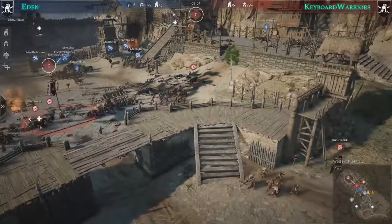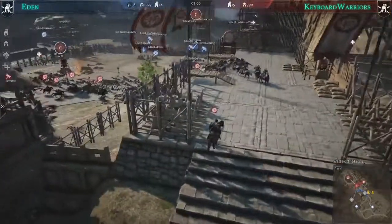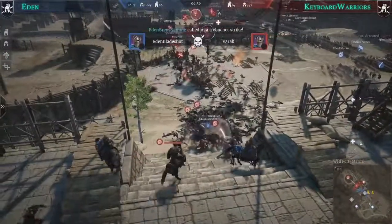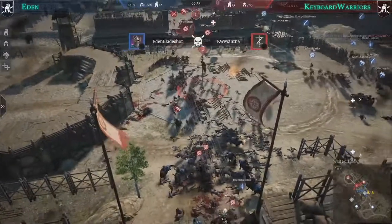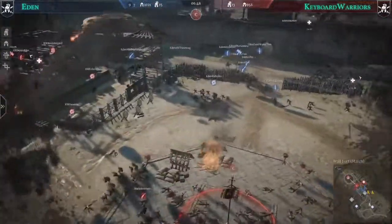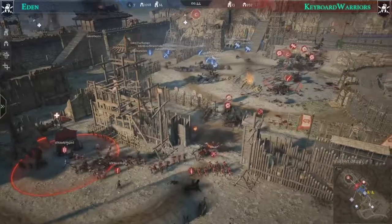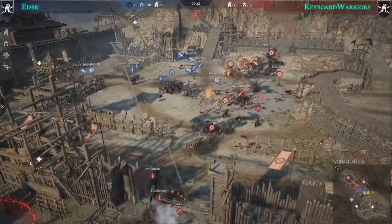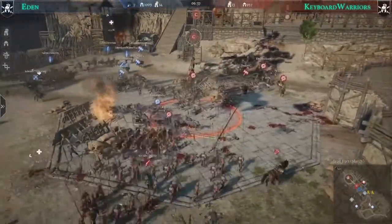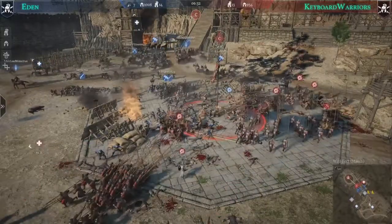A player with armingers is creating pressure on the far right, grabbing attention from two or three players and creating chaos. Eden appears to be rotating to the supply point — a good decision to secure it for the C attack. But then they change their minds and commit straight to the C point, pushing forward with a lot of pikes.